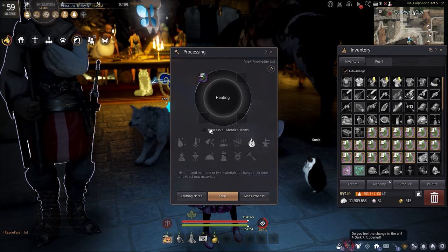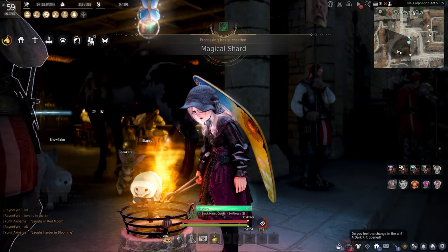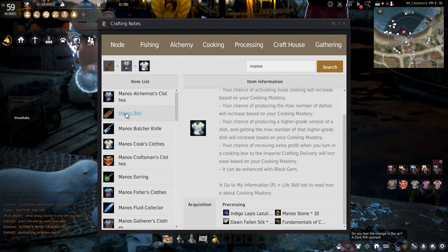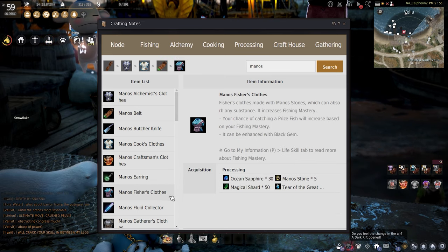You'll also need 5 Manos stones, which can be obtained by any jewelry vendor for 5 mil each, and finally 50 magical shards that can be obtained by heating any yellow, grey, or black magic crystal. It's to be noted that Manos stones and magical shards are needed for all Manos recipes, so be sure to keep that in mind when planning to craft any more Manos items.